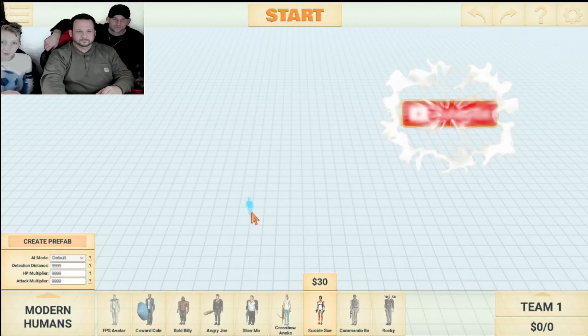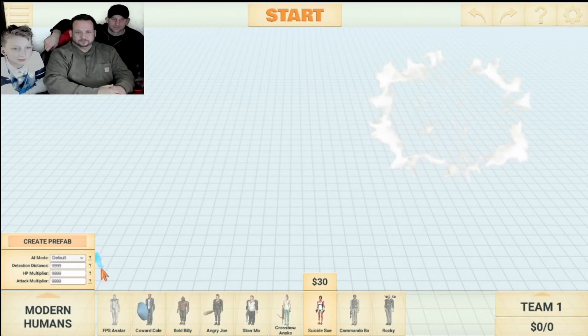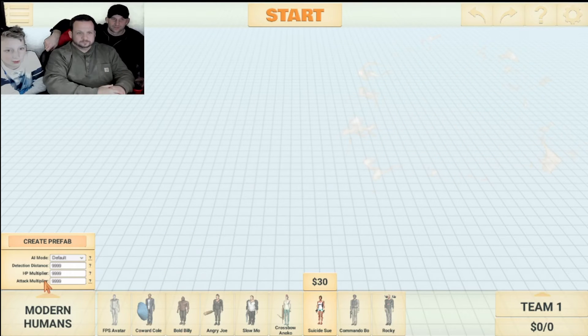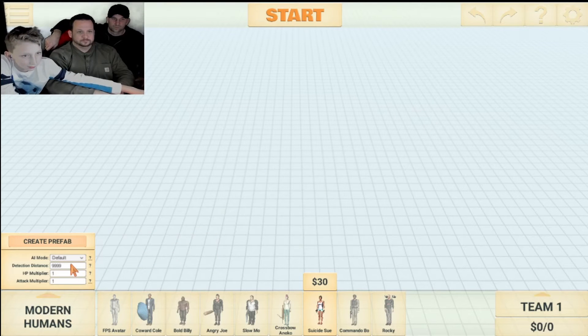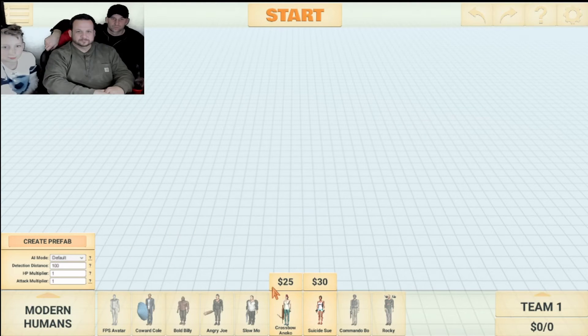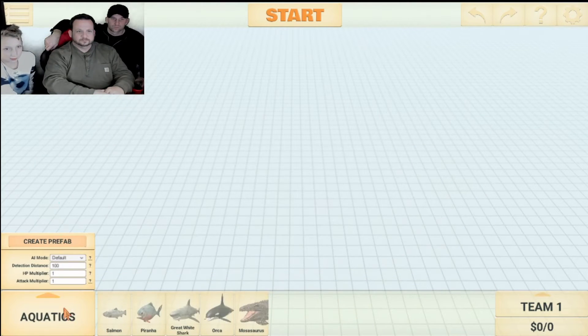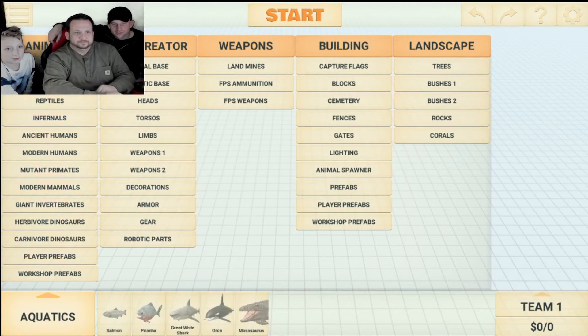How do I do that? I've never played this game. So this is the HP multiplier, this is the attack multiplier — make it as strong as it can be. Don't make it super weak because then you'll die. You can change it if you want, and then you change the type of animal by going through the fantasy categories.